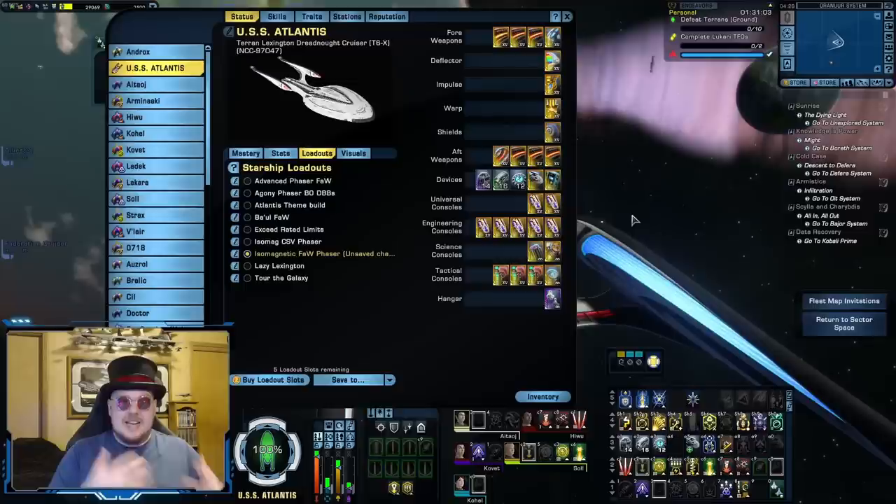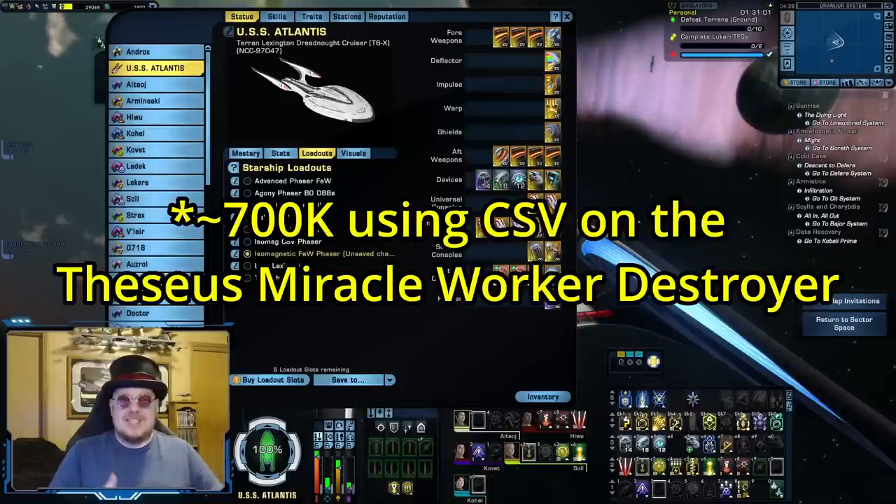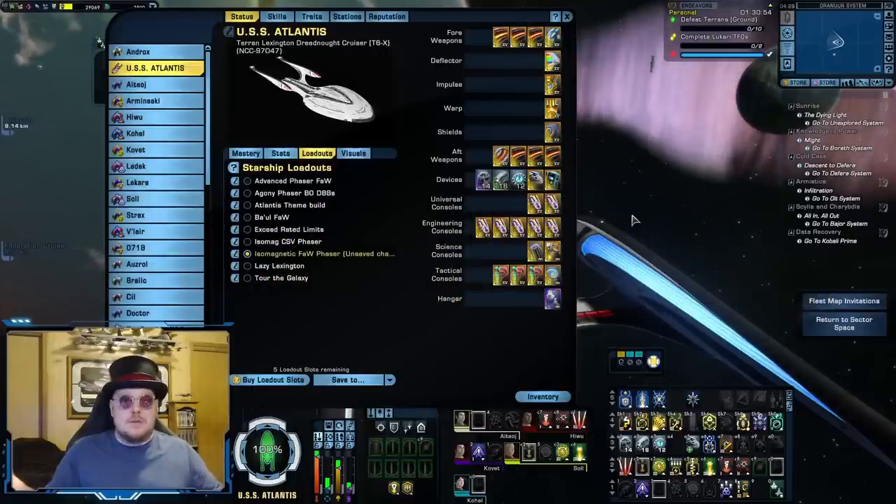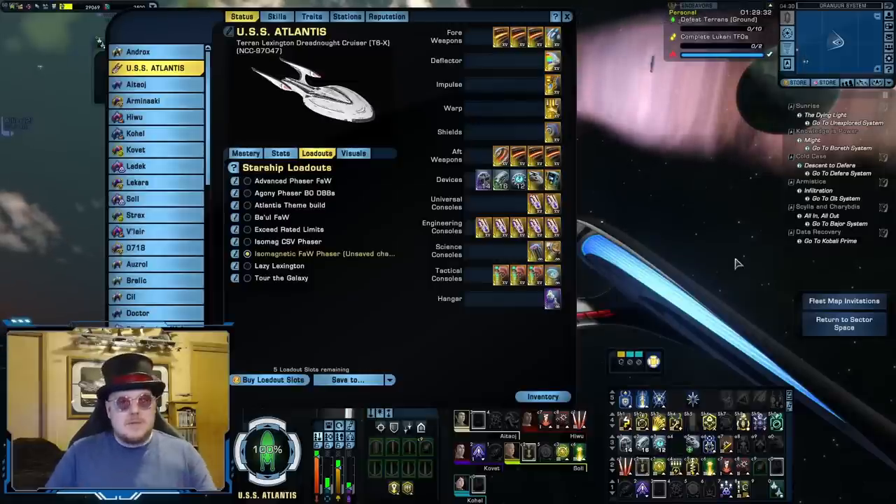With Cannon Scatter Volley I've been able to get up to around 700k, at least in ISE, and that's not in heavy supported runs — just whoever's around and wants to do an ISE. The Theseus really isn't all that different from the Lexington — they're both Miracle Worker ships and both pretty engineering-heavy — but I'm running with fewer isomags on the Theseus and vastly outperforming this build in DPS. We're talking around 300k DPS difference, which is a lot.